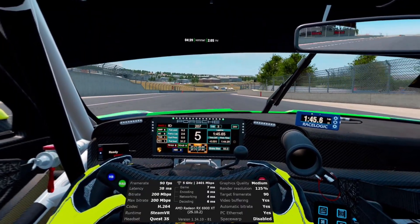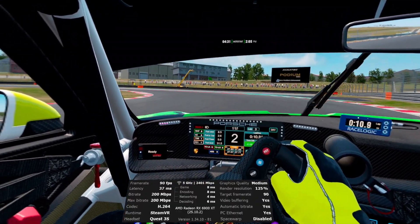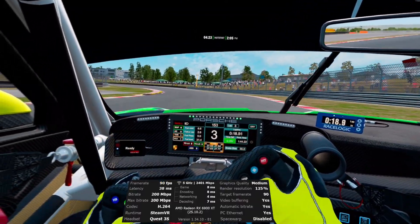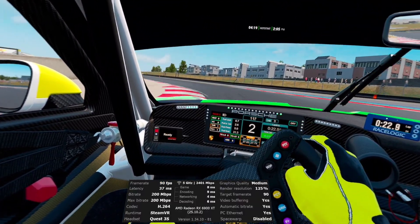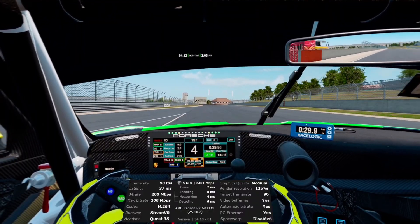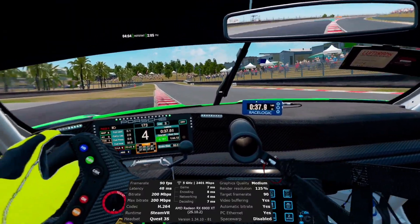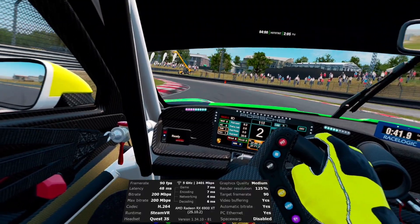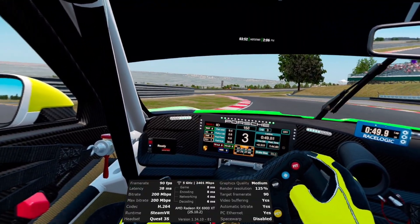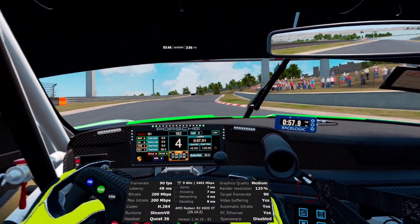We went from 20–30 milliseconds — and commonly much higher throughout the lap — down to under 10 milliseconds, commonly seeing 3–4 milliseconds stable, at not 25 but 200 megabits per second bitrate. That is an insane difference. Wi-Fi 7 is more consistent and stays lower without the weird spikes, though I do still get a few here and there. Especially in sim racing, those large spikes can cause you to go off track — you really can't have spikes like that in sim racing.